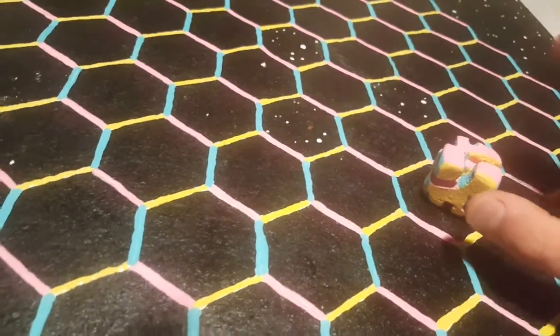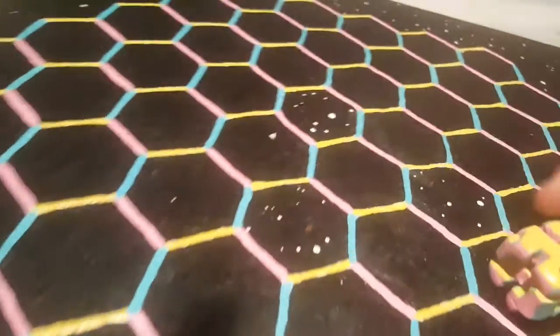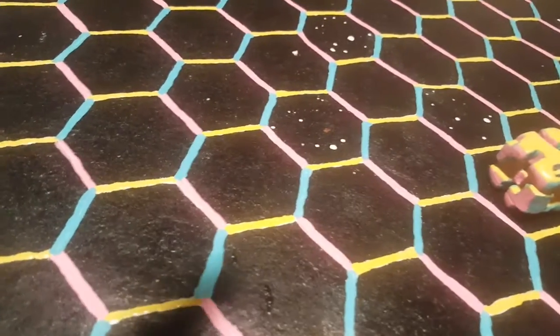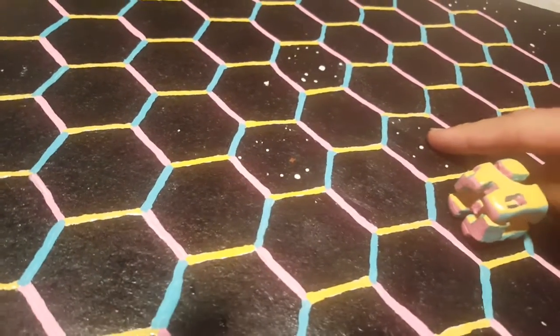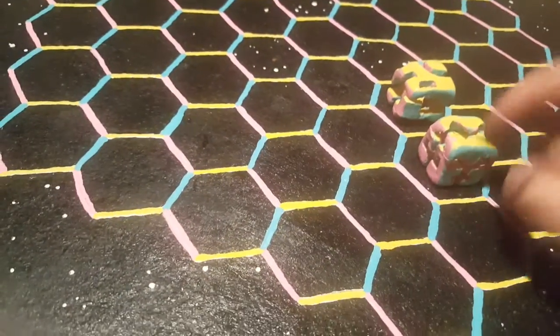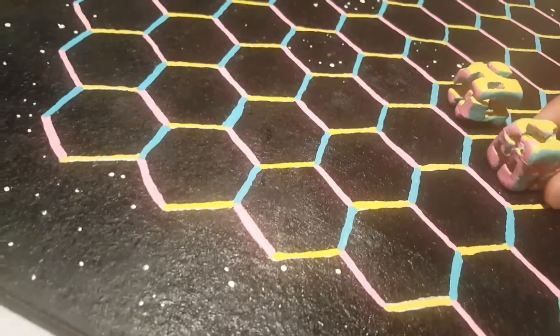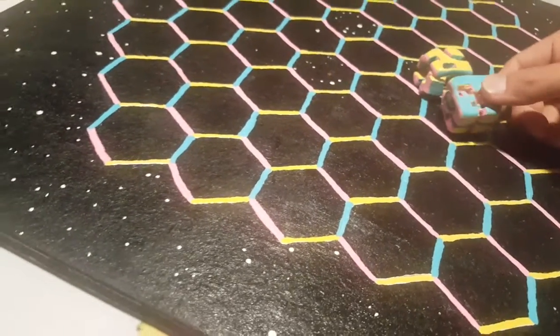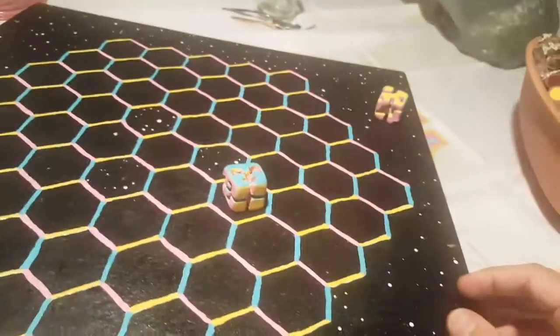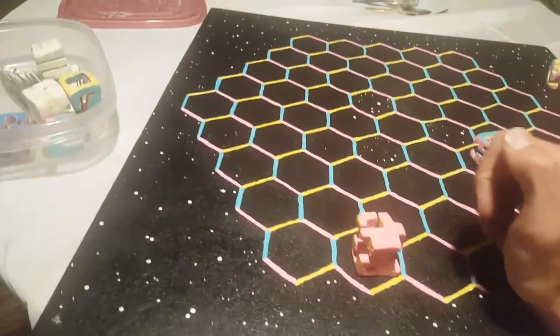Pink is up. Boop. Now you see yellow is up, and I have two yellow lines here and here. This is space though — I don't want to go in there. But if my opponent has a piece behind me that happens to be facing yellow up, and there's a yellow one in between us, my opponent can boop into me. Boop — knocking me into space where I float until I get my other piece all the way across the board, which is the goal.